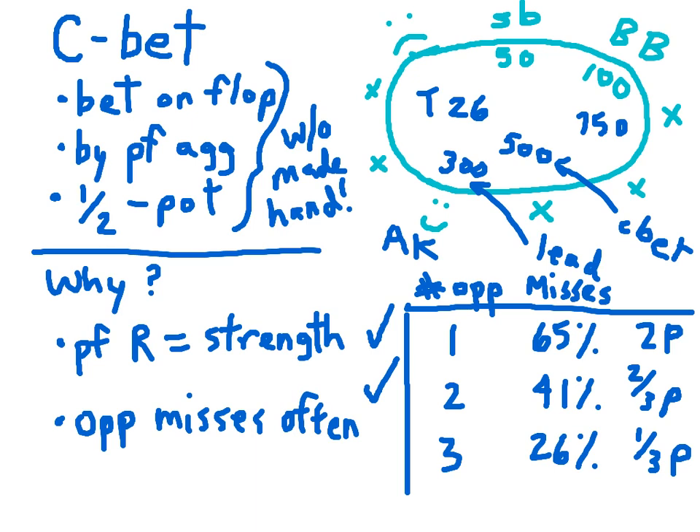The continuation bet against two opponents is still a profitable play. Unfortunately, once you're facing three opponents, your continuation bet would have to be one-third the size of the pot or lower. This bet is so small your opponents will think it's suspicious, and if they're on a draw they're priced in to call hoping to hit on the turn. Because of this, we don't recommend the continuation bet when facing three or more opponents, unless your opponents are new to the game or excessively tight.